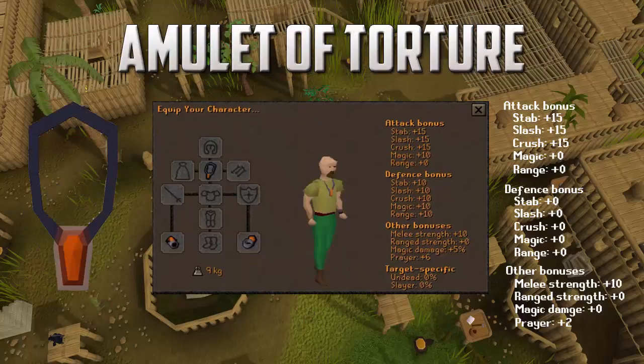Moving on to the third one, it is the amulet of torture. This gives a ton of attack bonuses — plus 15 for stab, slash, and crush, also a melee strength of plus 10, and a plus 2 prayer bonus. So this is better than the amulet of fury when it comes to max hits. The only downside is not having a defense bonus, but depending on the situation it's going to be nice, and it is going to increase the new max hit in the game.